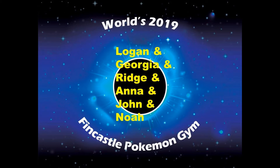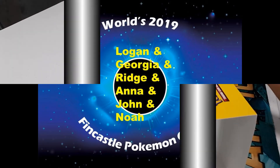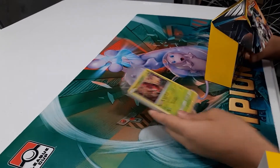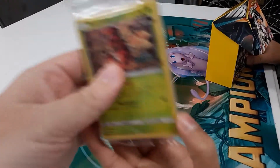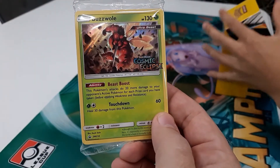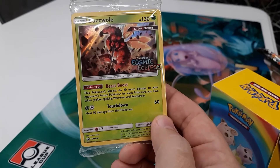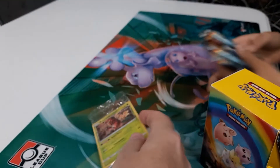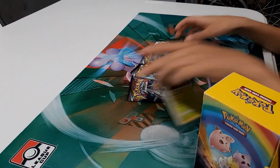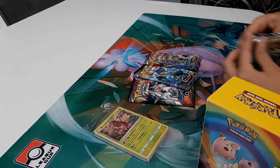Noah has competed in and placed at early Regionals, and won several League Cups and Challenges, so keep your eye on him this year. We'll get into Noah's kit first, and you can see right away he got the Buzzwall for his promo card. Buzzwall does 20 more damage for each prize card that you have taken, 60 base damage, and heals 30 damage from himself. Definitely good in pre-releases — we'll see if he gets into the formats or not.